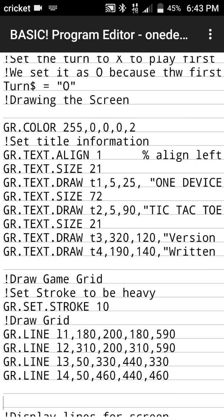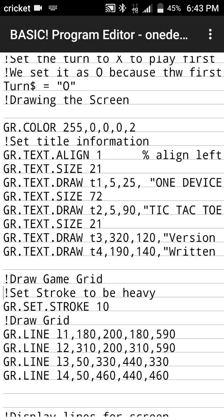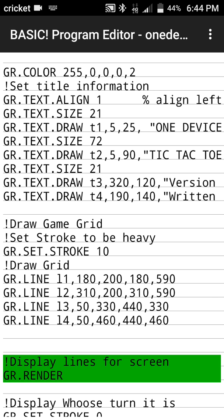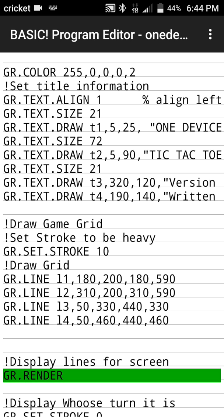Now we draw the game grid. We use gr_set_stroke, which sets how thick the line is — similar to stroke in Word or other programs; it's 0 by default. Then we use gr_line to draw a line: all graphic objects need a label, followed by the starting XY and ending XY coordinates. We did that four times to draw the grid. Every time you want to update something on the screen, you call gr_render — if you leave that out, nothing will show on screen.